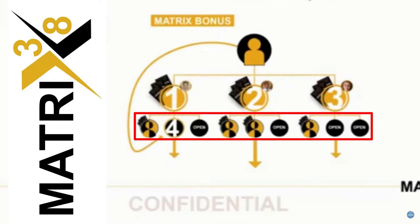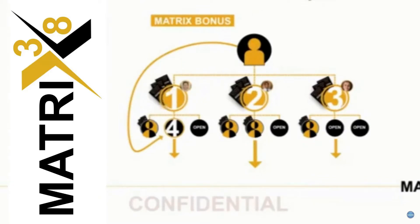In this case, you can see the first position on the left is already filled right here, so it went to the next open position. And when the next person you sponsor, or the next person that number one sponsors, or possibly even the next person that your sponsor sponsors, comes in — they go to the next open position. Everyone in your personal organization is looking to fill a three by eight matrix, and you may get spillage because we're working as a team. This matrix has over 9,000 potential customers and members — we're all building each other's business and helping each other earn income.